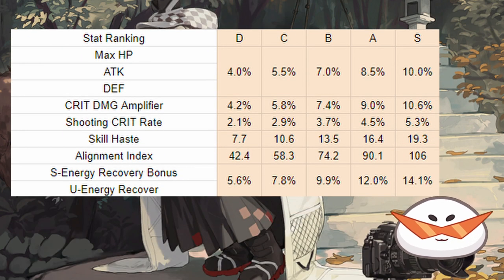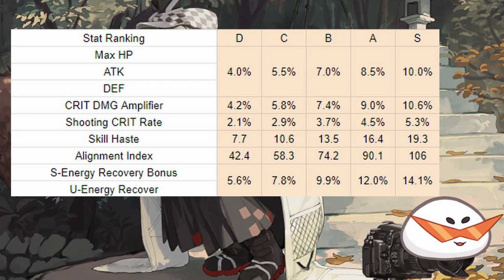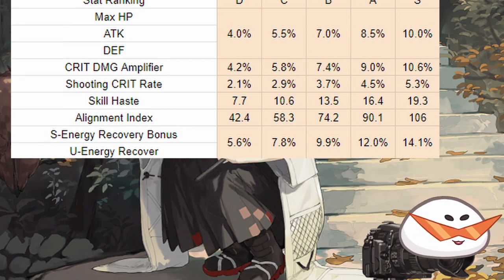The first two talents have the possibility of having % max health, % attack, % defense, crit damage, crit rate, skill haste, alignment index, S energy recovery, and U energy recovery. They all have five different levels you can get, and you get what you get — there is currently no way to change them.